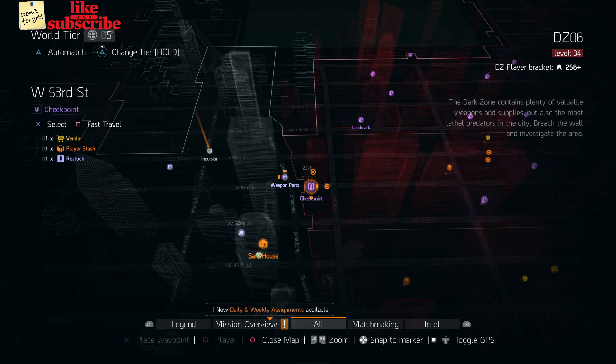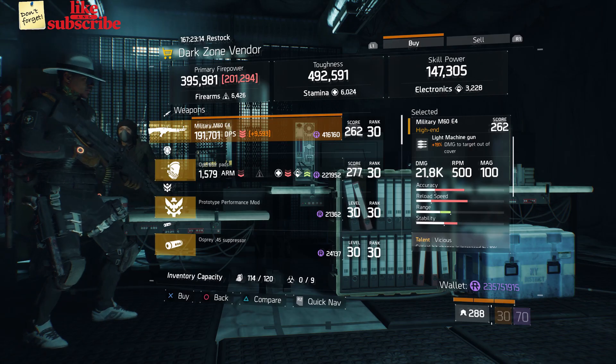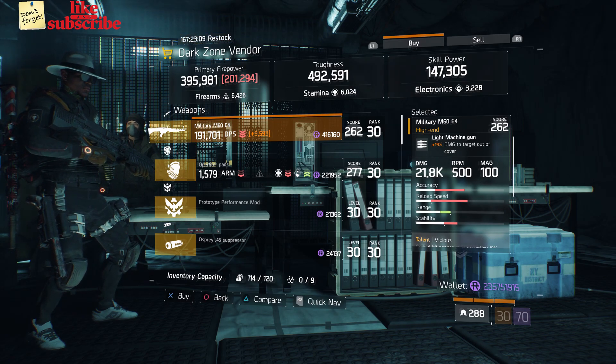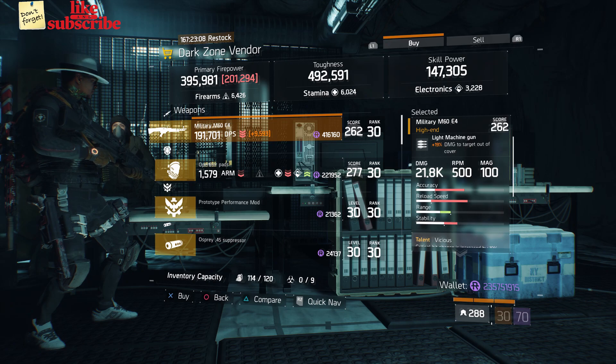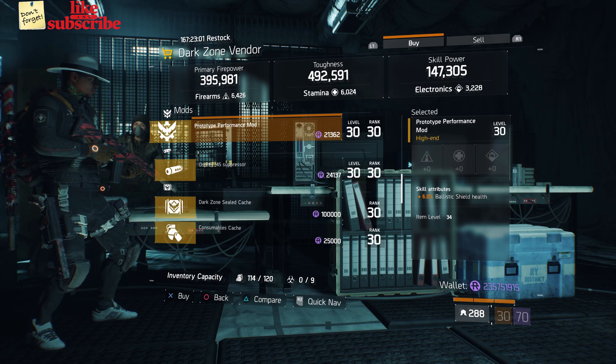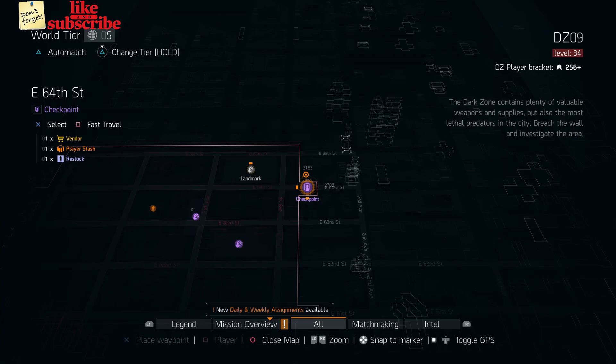For our next gear items, you're going to head over to West 53rd Street Checkpoint. Here the Dark Zone vendor has a Military M60E4 with a gear score of 262. It has 19% damage to targets out of cover and the talents are Vicious, Deadly, and Dominant. Also here we got a Prototype Performance mod with 6% Ballistic Shield Health.